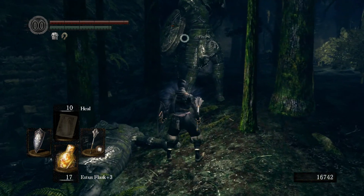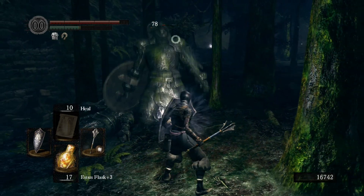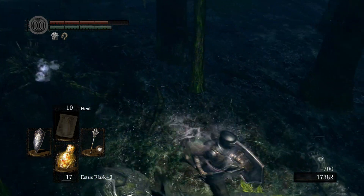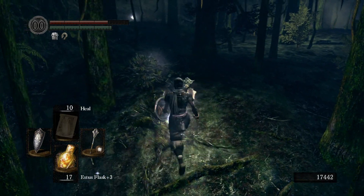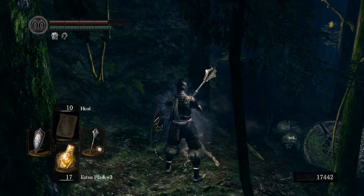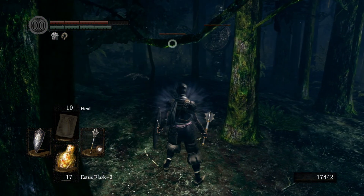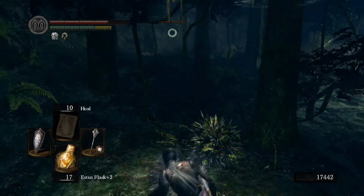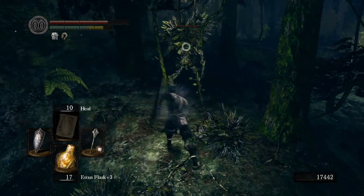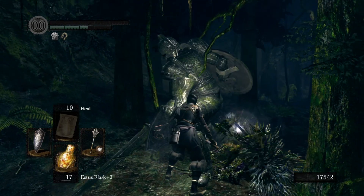All these creatures are pretty slow moving, so it's not a huge problem to back away and get a little breathing room if you need it. It looks like we only woke up a few of them — so that's the elite knight set of armor. He's casting that spell — I got away... I forgot that the spell persists around his body for a little while.